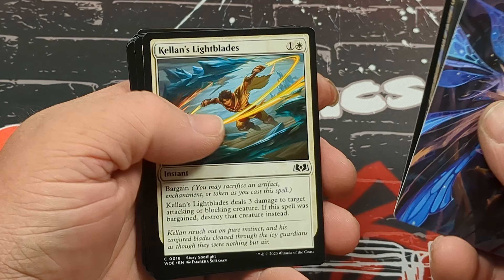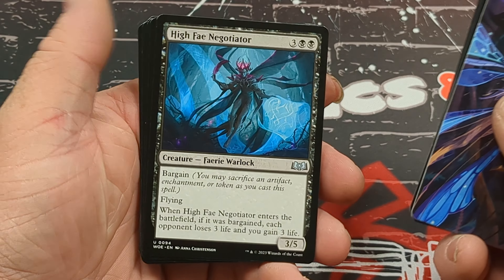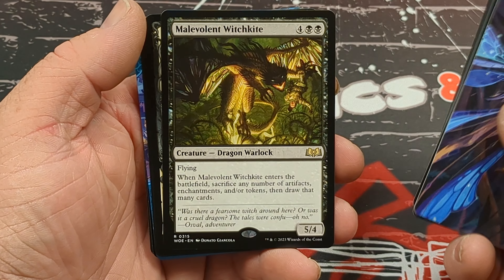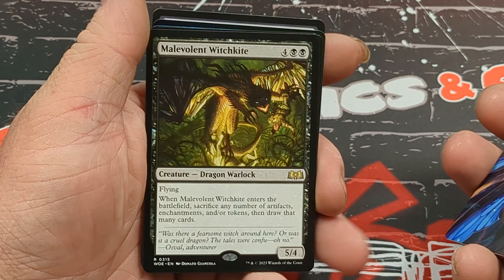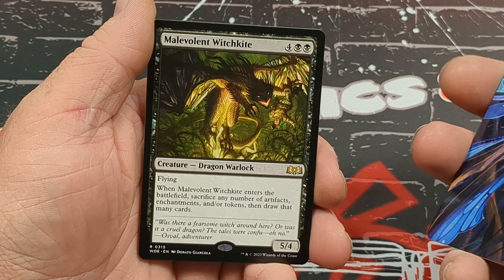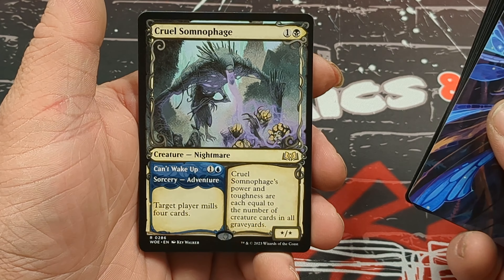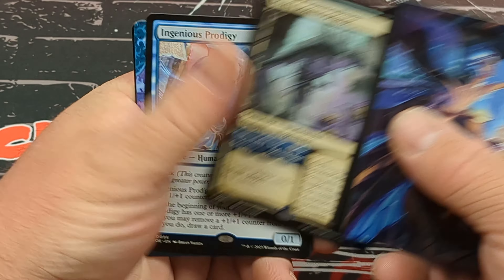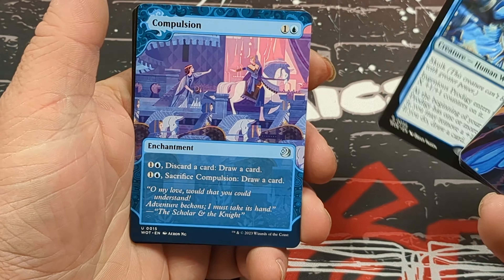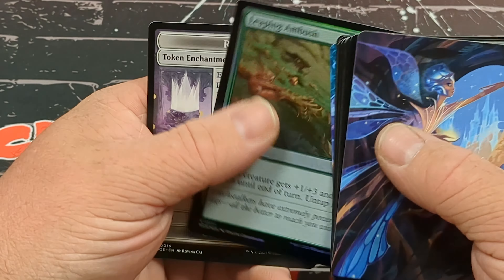Foil Swamp, normal art. Commons and here are our uncommons. We have a Malevolent Witch Kite, a Cruel Somnophage, an Ingenious Prodigy — triple rare pack so far — and a Compulsion. We have a Leaping Ambush for the foil.